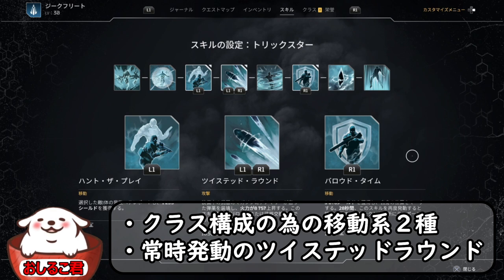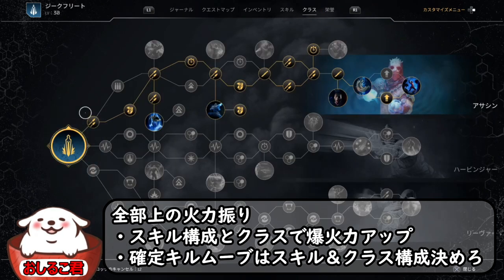僕がかなりガチガチに使うのがバロードタイム。これで火力がゴリッゴリに上がっていきます。今クールタイムが10.7秒になってるんですけども、このカラクリといろいろちょっと説明したらいいと思いますので、ぜひ見てください。じゃあ説明していきます。